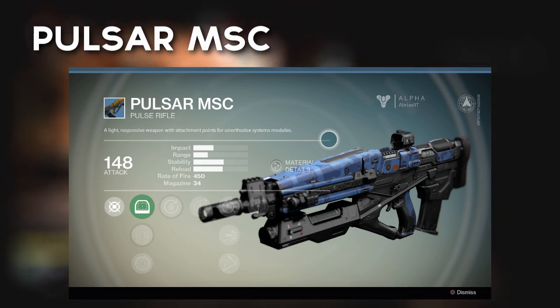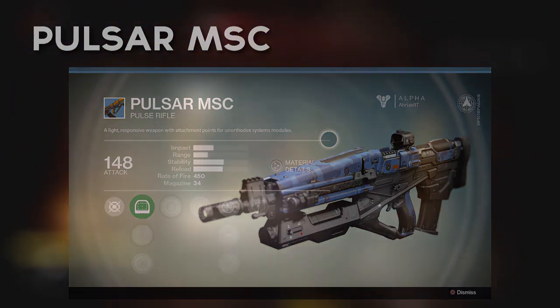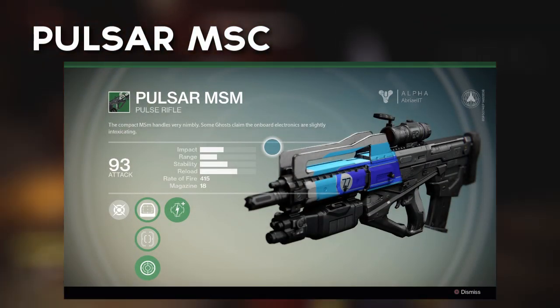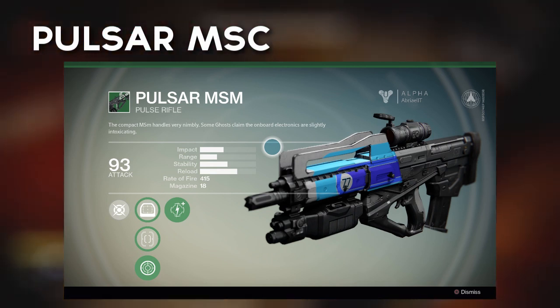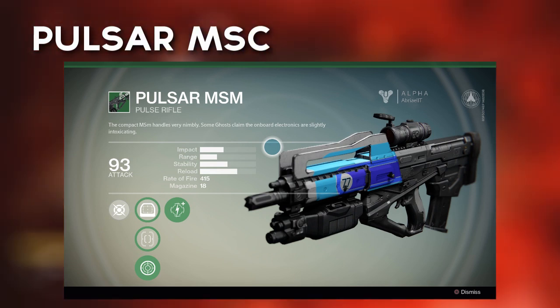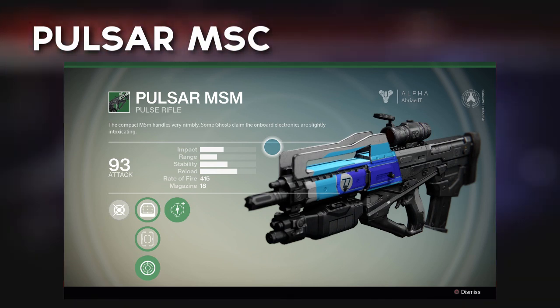Don't expect to get your hands on the Pulsar immediately, but once you do, you'll feel right at home. The Pulsar MSM, on the other hand, boasts a burst configuration and a sleek blue colour scheme. The gun handles a 415 rate of fire with a 93 damage rate with every burst, making players who are quick on the trigger a deadly adversary.